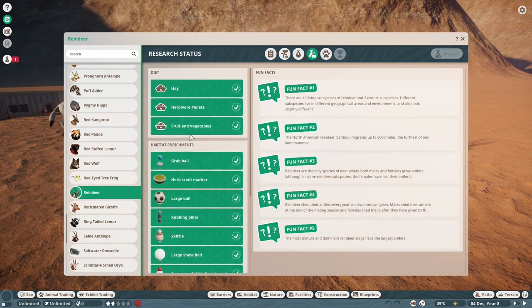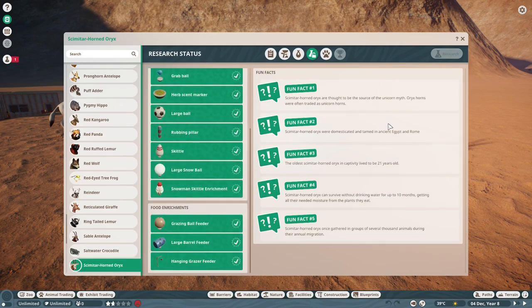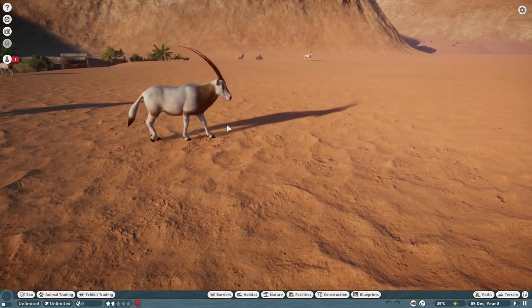They basically use the same stuff as the reindeer. So this is the Scimitar Horned Oryx — another really fun mod to make.